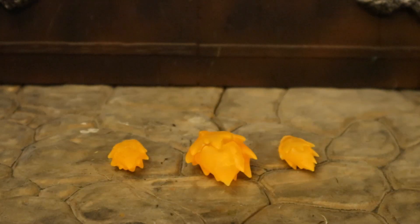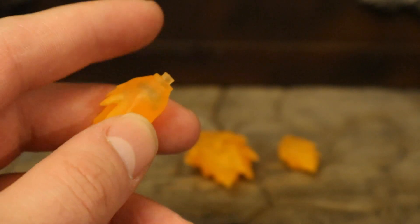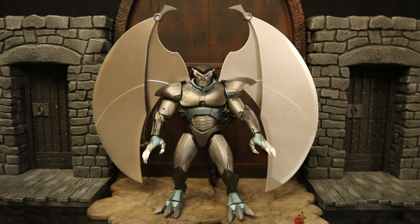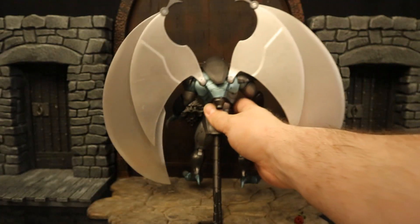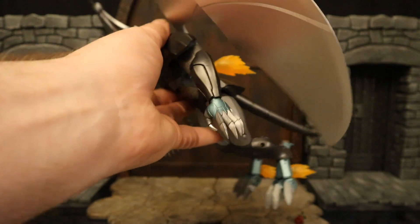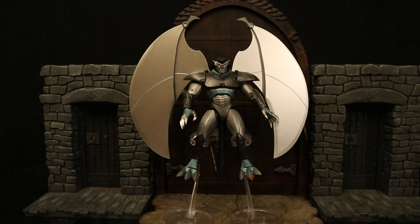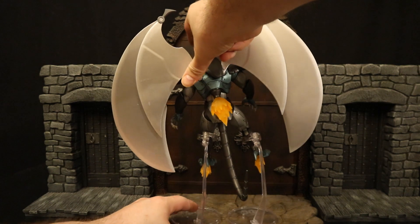Now let's look at the flame exhaust pieces that attach when he flies. He's got three of them, all cast in semi-transparent orange plastic. The two smaller ones go into the bottom of his feet — they're pegged. The large one goes into the rocket on his back. Here's the SteelClan robot with no effects attached — you can see the rocket on his back will hold the larger piece and each foot has pegs for the other flame effects. Here he is with all the effects attached. To display him flying properly you'll need a very strong flight stand to hold a figure this heavy. I'm using two McFarlane DC Multiverse flight stands, one around each leg. It looks really cool — you can really see this guy flying. Very well done, a lot of display options. Good job NECA.